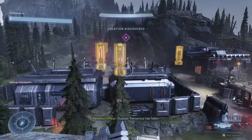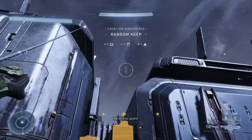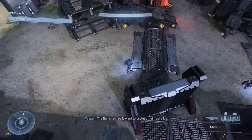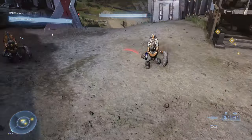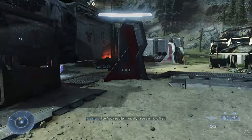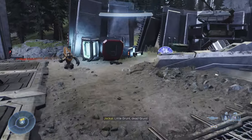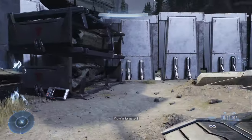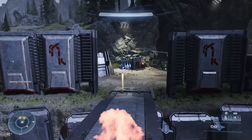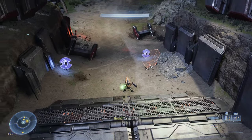Now travel back to Ransom Keep. What I like to do is totally ignore the silos right off the bat, because once you start taking out one of them, the others sink down into the ground and you don't have a lot of time to get all your shots off. So clear out all the enemies in the base first. The silos sink down once enemies are aware of your presence, but after clearing them out you can activate all the silos and they'll rise back up and just stay up, so you don't have to rush your shots or worry about enemies shooting at you.